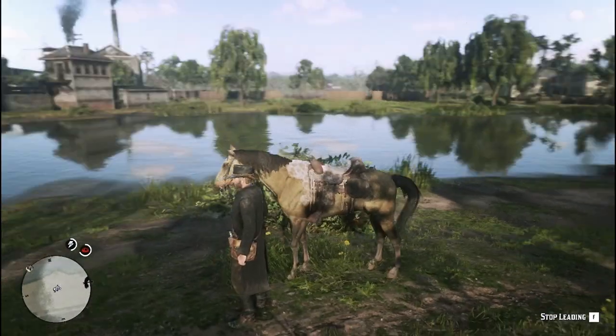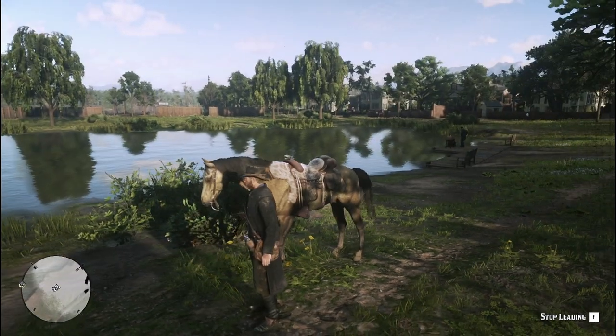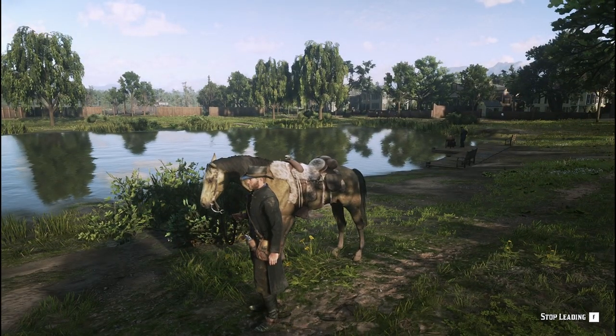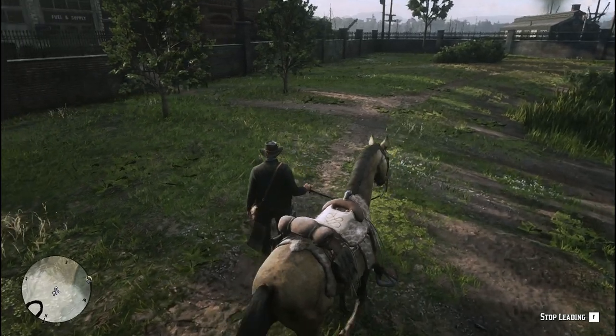Hello everyone, Derpoly here. Today I'm gonna show you how to get the free black Arabian from the stables in Sandeni. The first thing you need to know is that this horse is available at the beginning of Chapter 4, so make sure that you're in Chapter 4 if you want to get this horse.